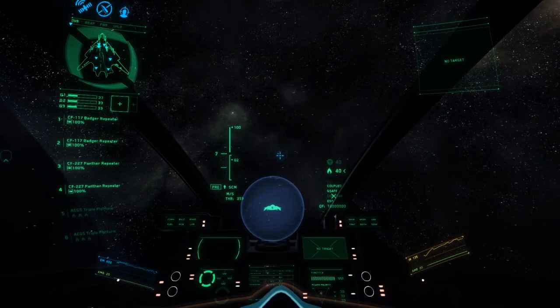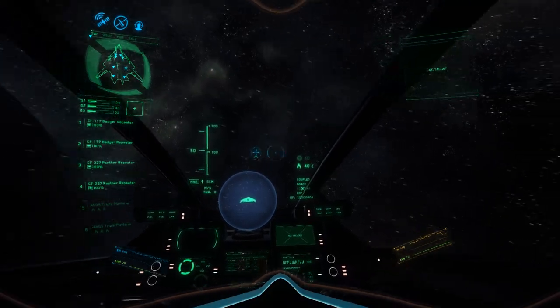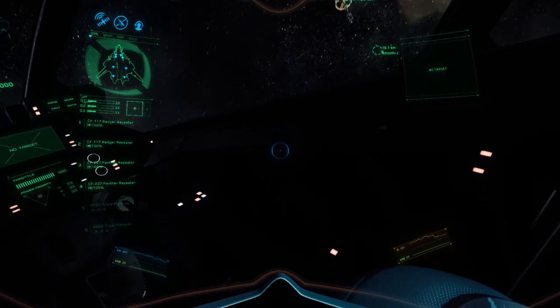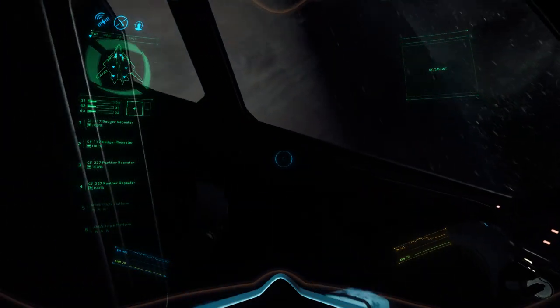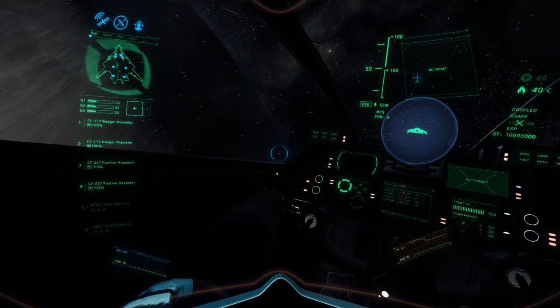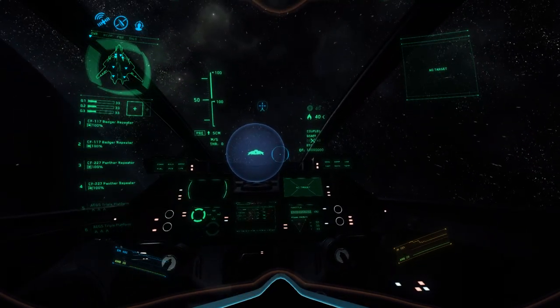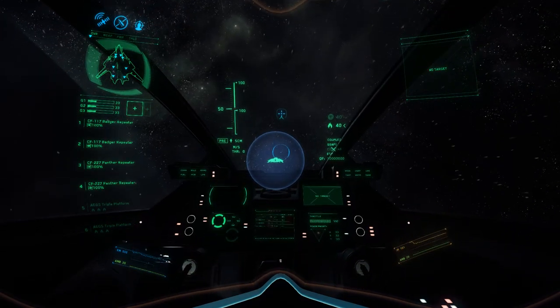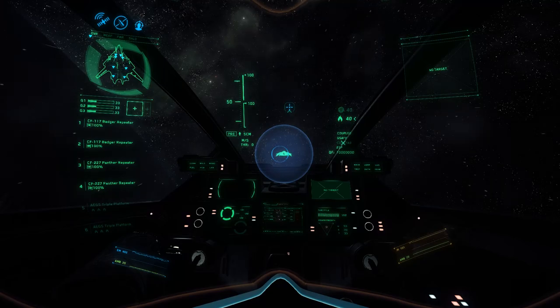The shields on the Sabre are incredibly powerful and can take a lot of hits. However, the actual body of the Sabre — the fuselage and superstructure — cannot take a lot of hits. If the shields fail, or if you start trying to ram hostile spacecraft or other objects floating around in space, you're in trouble. That's been my experience with the Sabre so far.